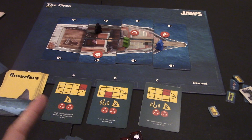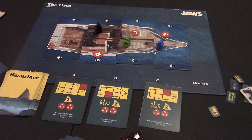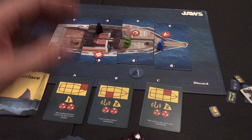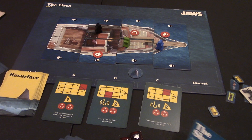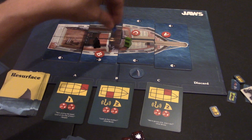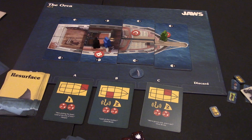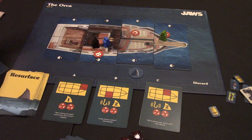The shark then secretly chooses A, B, or C using his shark tokens — they all look the same on top, but the bottom says A, B, or C. He places one face-down. Then the crew prepares: they can move up to two spaces, choose one weapon, and place their target token on where they think Jaws is going. Each player has a target token, and they go through their crew gear to pick which weapon to have ready.